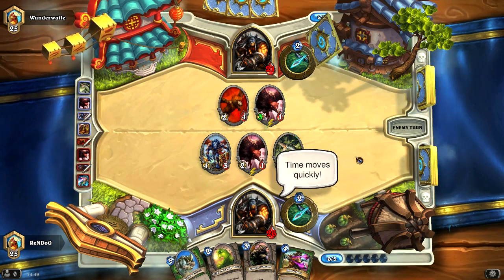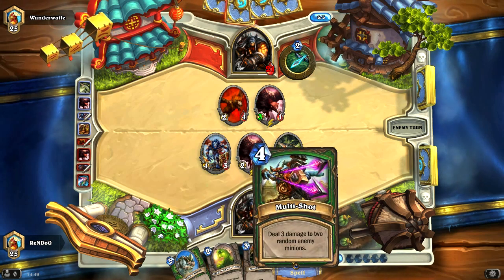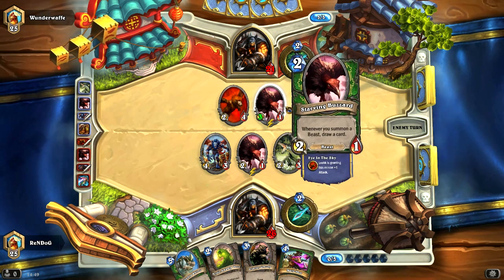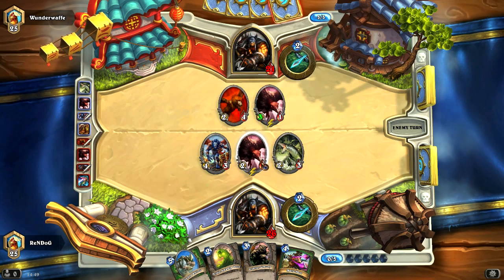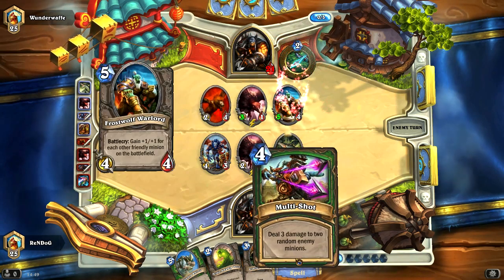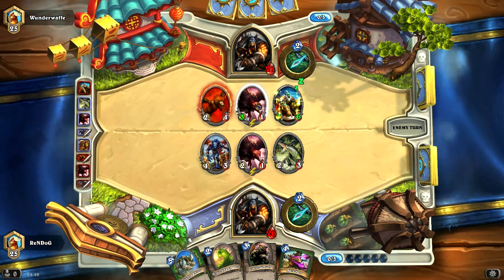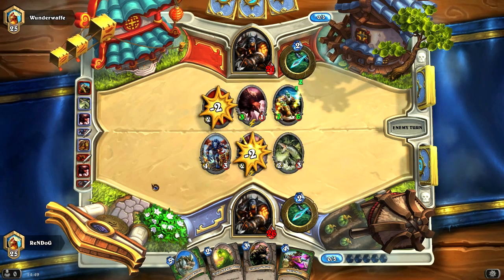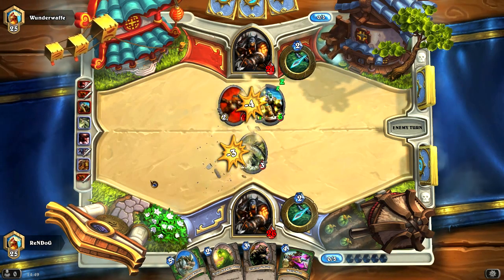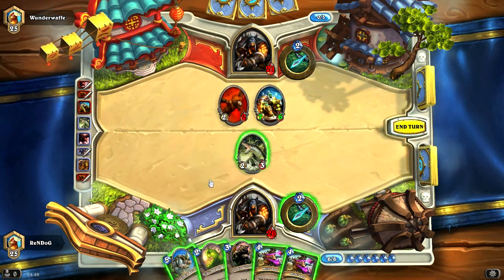So next turn we're going to be able to get rid of hopefully the Buzzard. Let's see how much card advantage he can generate from his own Buzzard. If he's smart he should take out our Buzzard with his Leok, but then our Multishot gains even more value. He just played a Frostwolf Warlord — that's not a beast, so that's not going to draw him a card from the Starving Buzzard. He just threw away his Starving Buzzard? He traded there, so that seems okay by me.